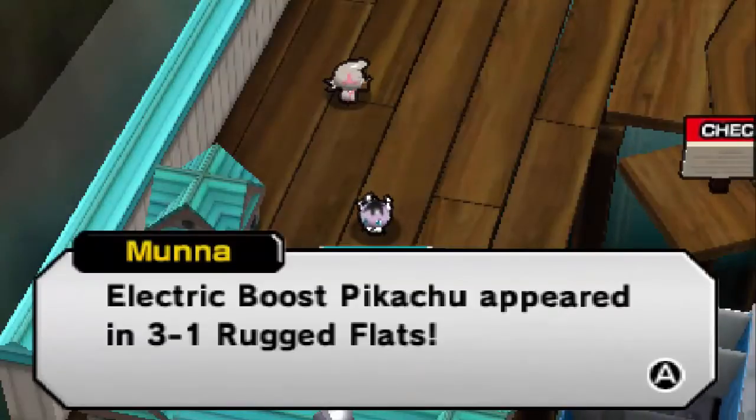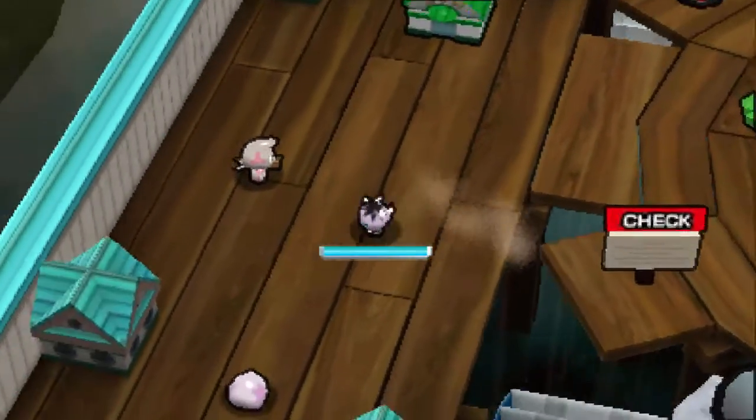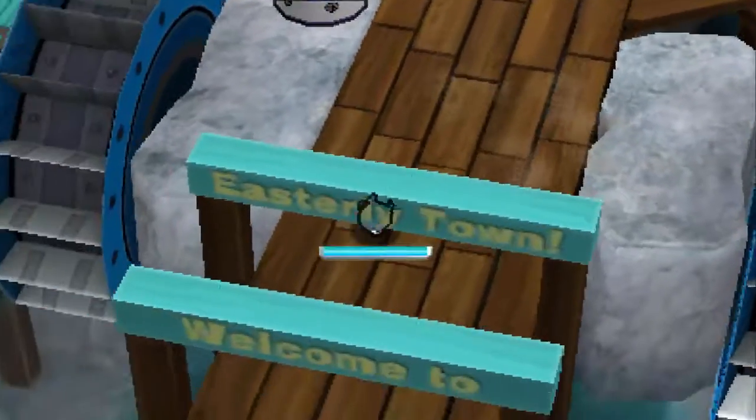Electric Boost Pikachu appeared in 3-1 Rugged Flats. This Pokemon may become your friend if you defeat it. Wait, what does that mean? Oh, you don't just get it? That's really weird. I thought you could get it. I guess we'll have to check that out later.